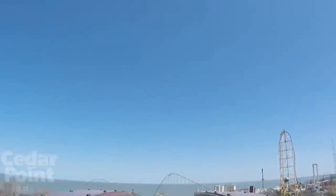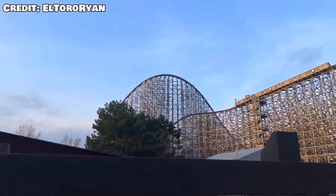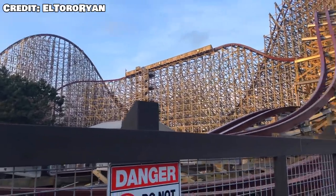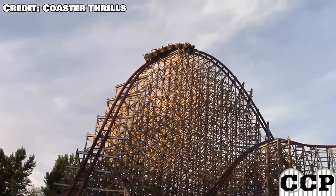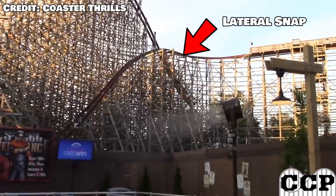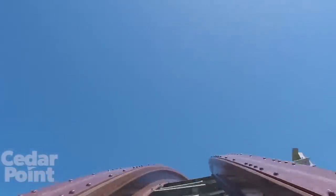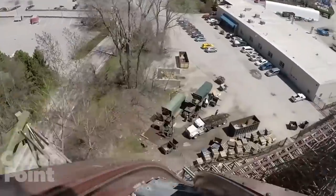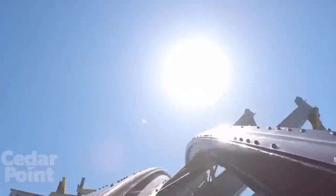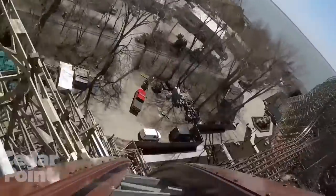Personally, this is my favorite element on the entire ride — the top hat. It gives just as strong, if not stronger, airtime as the outer bank, but it's also larger and has a super intense snap of laterals. You also take it at a faster speed because it's right after the drop. The laterals are so high up when you get whipped over, and it just makes for an incredible element — probably my favorite on any coaster. Then you drop down and as your butt lands on the seat you're already back up for the famous outer bank.